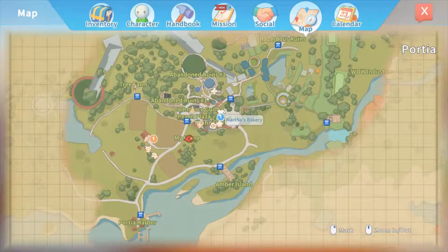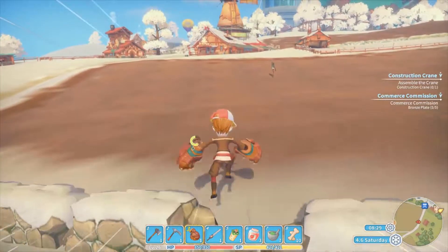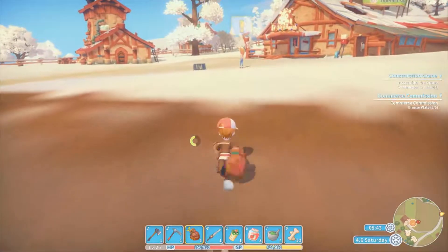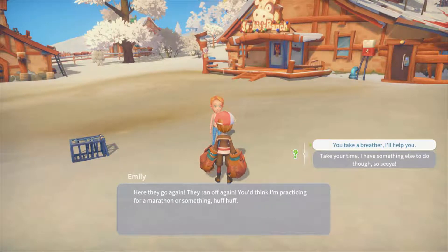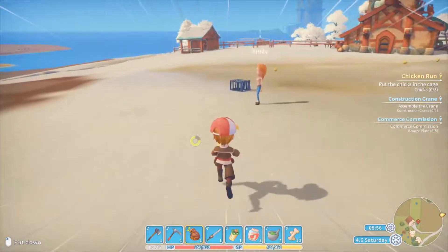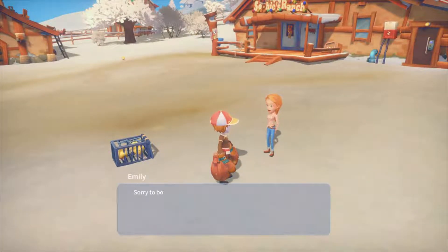Emily's chickens are running wild again! Oh no. We have to once again catch a whole bunch of chickens that have flown their coop. But hey, we have these giant bear claws — I think these chicks are gonna be way in over their head. Here they go again, they ran off again. You think I'm practicing for a marathon or something. Every time I do this I get free eggs, so... Okay, in you go little ones. Enough running around. Sorry to bother you again. You're such a knight. Here are some eggs — I really, really appreciate your help.